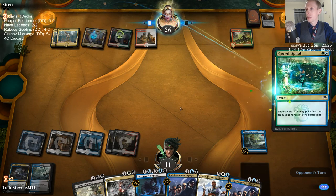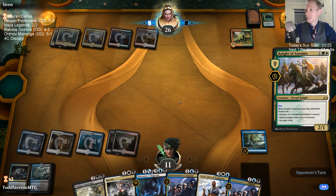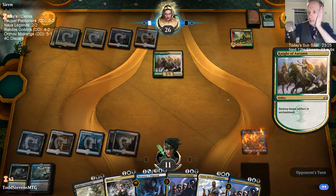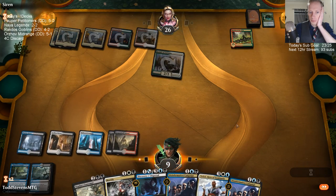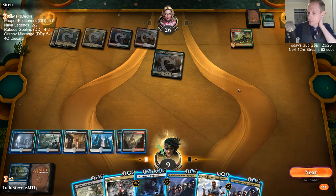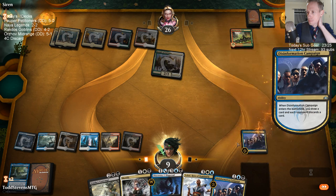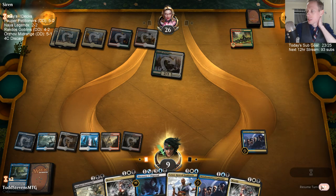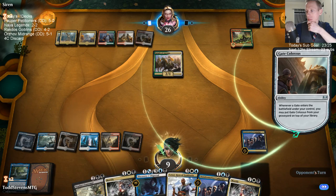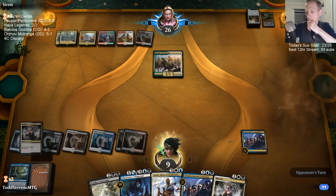Just don't let them draw any creatures — easy. Night of Autumn. I liked my Search for Azcanta — that's pretty rude. The correct play is to always get your mana elf out early. I should play Teferi there — that's a Teferi turn: Teferi untaps two lands, then we have three mana.